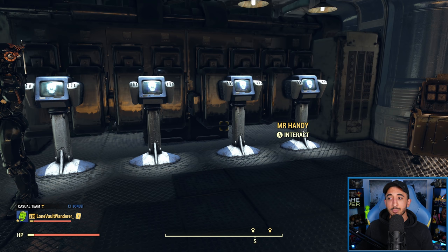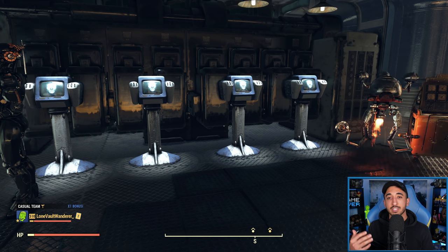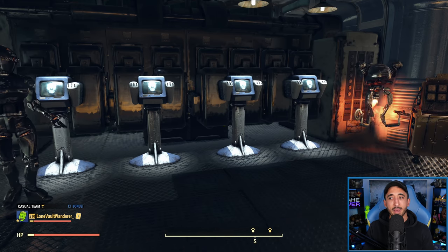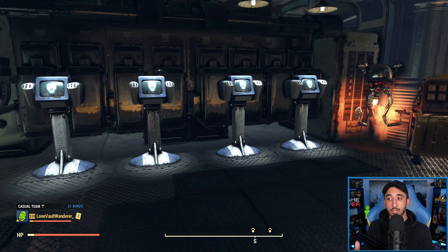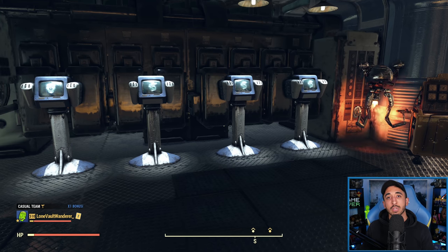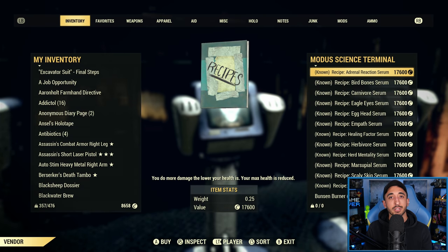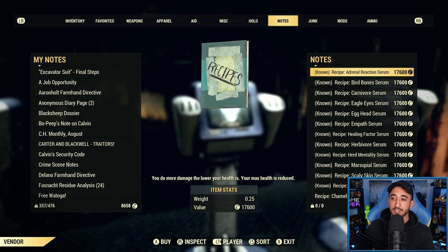There are also consumables in the game that allow you to remove RADs without curing your mutations. So if you don't want to use Starched Genes, or maybe you don't have it equipped and you're in a combat fight, using something like a Nuka Grape or Brahmin milk removes RADs from your character without curing any of your current mutations — whereas Radaway will potentially cure them. So you should definitely be using those products if you don't want to use Starched Genes.